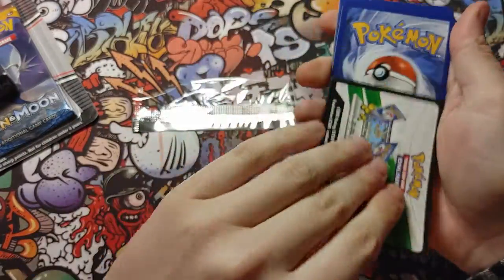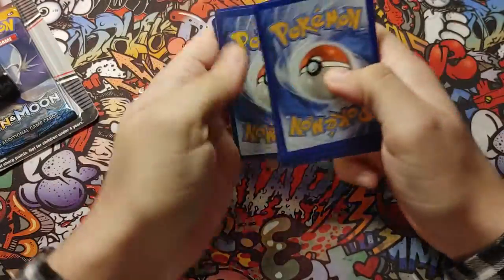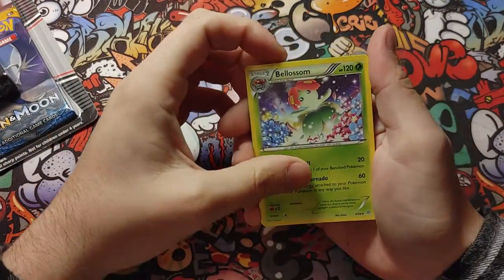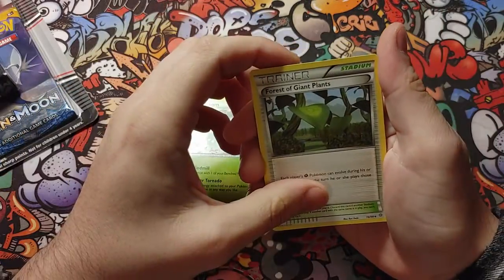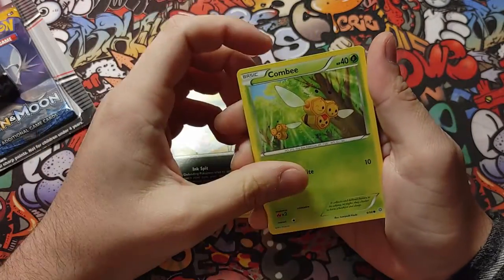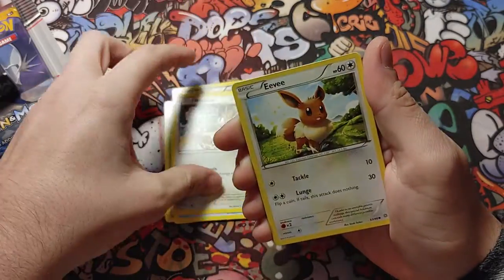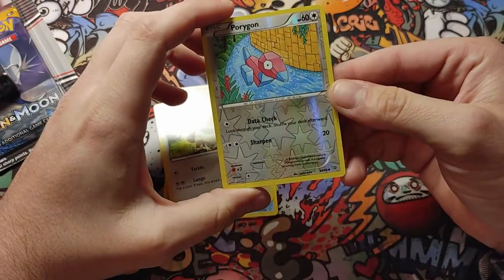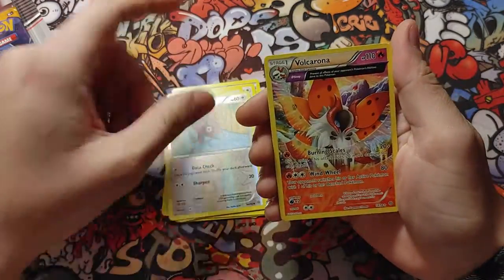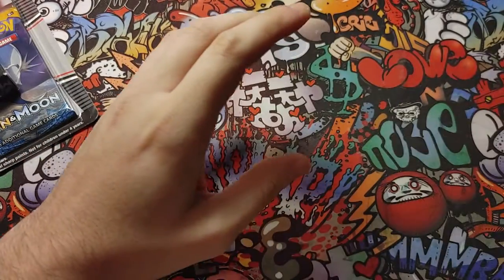Here's the code card for you guys. Let's see — we got a Blossom, Forest of Giant Plants, Flareon nice, Inkay sorry, Combee, Meowth, Eevee, Porygon — reverse holo, that is nice — and a non-holo for that one.